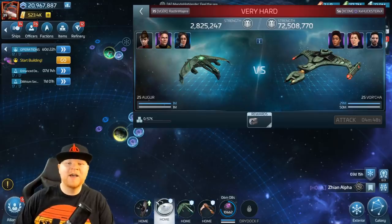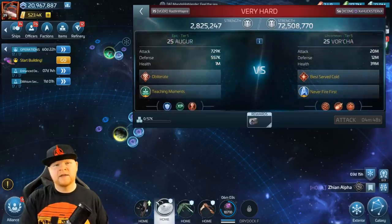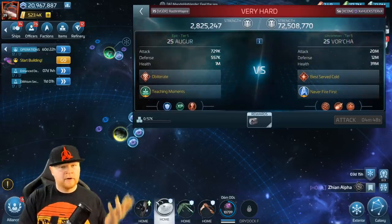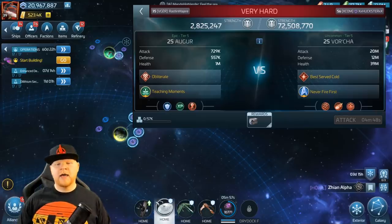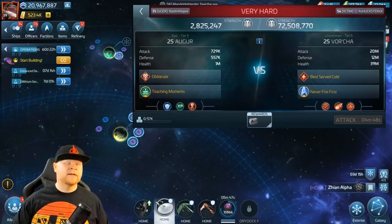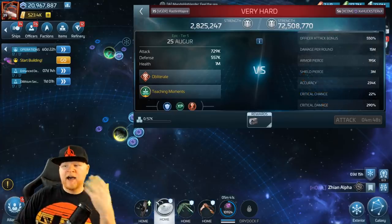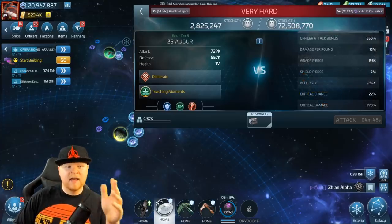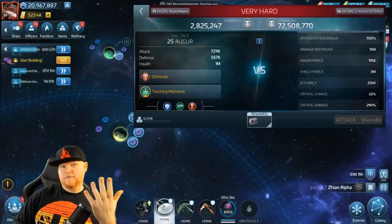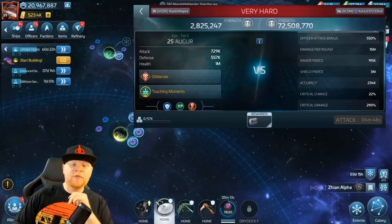Let's take a look in the information panel — shout out to Huck for having this ship available already. They're level 56 now. Look at the actual hull, shield, and defensive sizes. 39 million hull health, which is an insane number. 20 million attack points — this thing can put out some serious damage. In the next shot you'll see the actual bonuses and everything. You see the 550% officer bonus, and keep in mind this is with a tier 5 — this isn't even max tier 12, it's just tier 5. Armor piercing and shield piercing at 3 million.